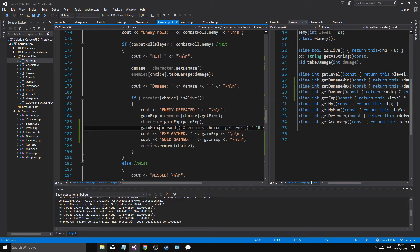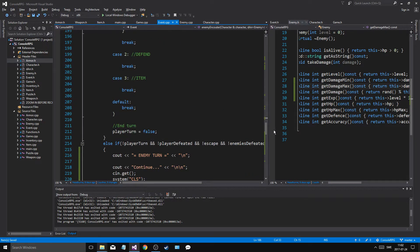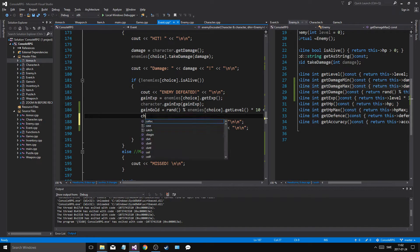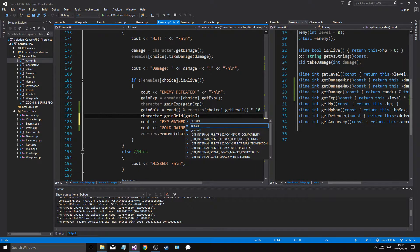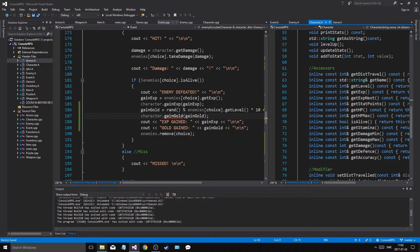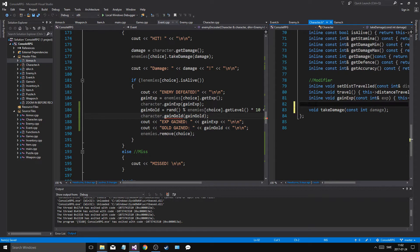Okay so we're down here — gain_gold is random. What I have to do is say character dot gain_gold, and then we're going to make an inline function in character where we gain exp. So inline void gain_gold, const int gold — and we'll remove that in case of issues. So we'll get a bunch of gold and a bunch of exp.